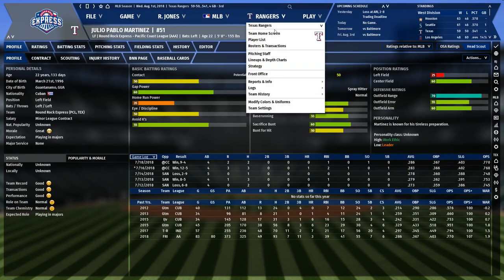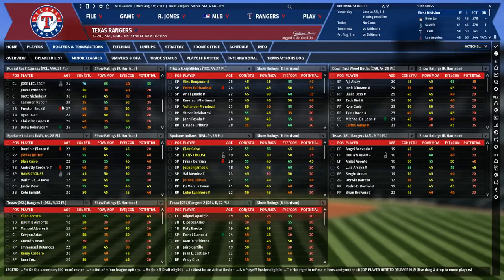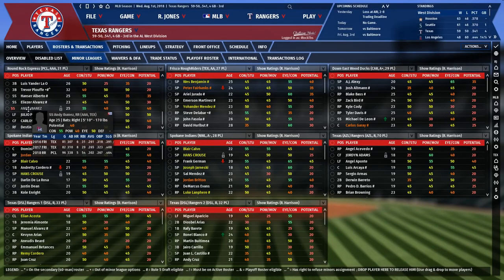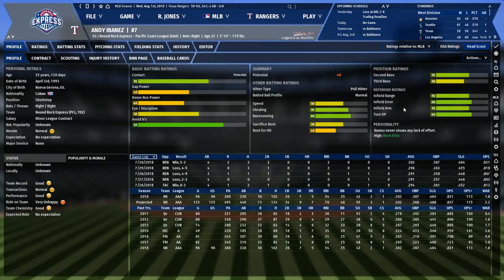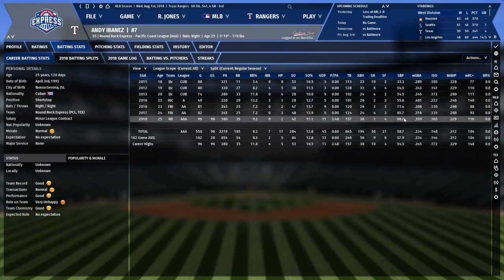Now I want to go to AAA and see what my AAA outfield situation looks like, because I want to make sure he still gets to play. It looks like they only have three guys playing the outfield right now. I also put Andy Ibanez over to getting some time at short over the next month, because he's another one on this list. He is going to get a September call-up — he's at AAA, but we don't have the roster spot for him right now.